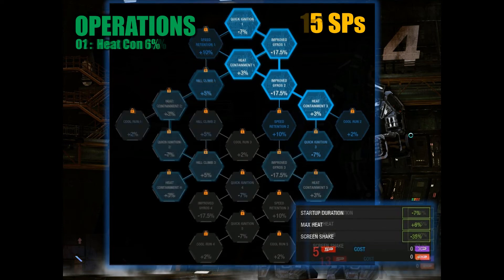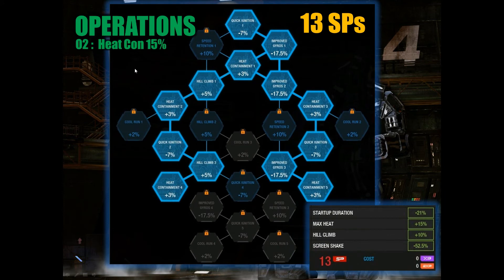If you get more skill points, my strongest recommendation for operations is 13 SPs. This gives you a maximum heat capacity of 15%, allowing you to have up to 15% more heat before you shut down — really useful. When you do shut down, you can start up 21% faster. All this with a screen shake bonus of 52.5% — very substantial, so if you're going to face-time the enemy and they screen-shake you with Dakka, this will really help. And you get a 10% hill climb bonus, allowing you to climb hills just a little bit better.